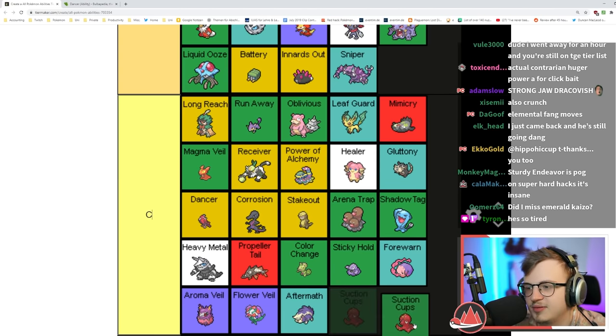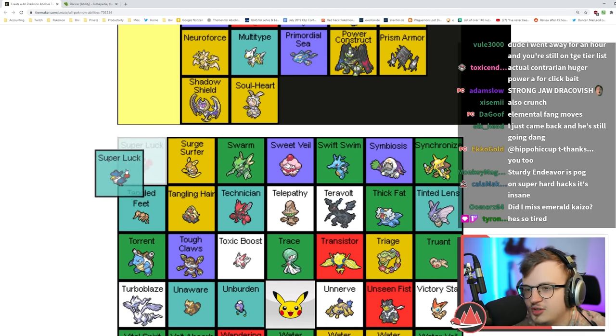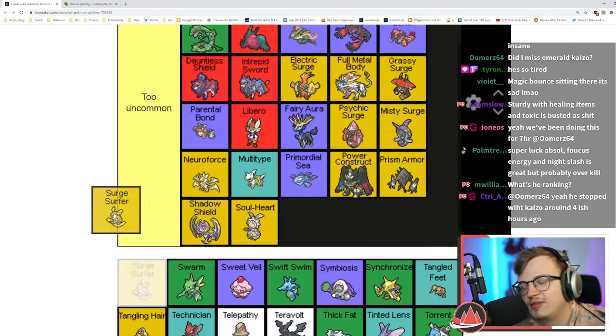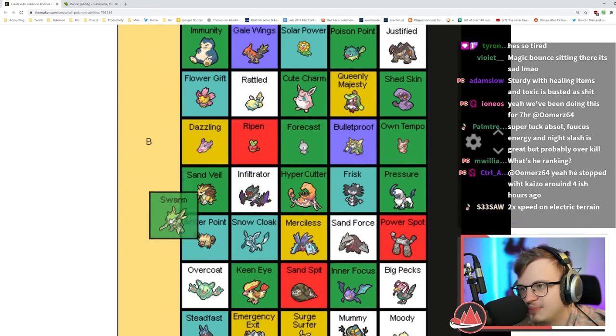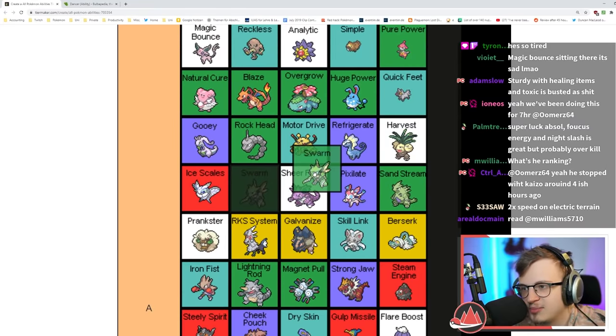Suction Cups makes you not get Roared — that's really not that much of a use. Super Luck increases your crit rate which is okay. Surge Surfer doubles speed in Electric Terrain on an Alolan Raichu — so bad.